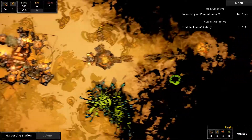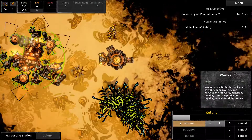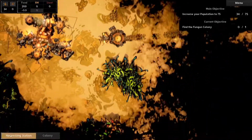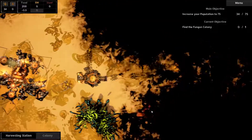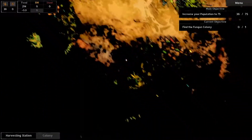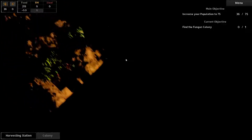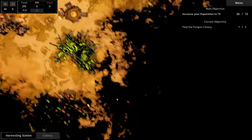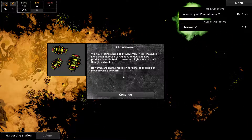Can I make them auto-harvest? We could always use more workers too, right? And I guess we'll just start spreading everywhere. That fog is getting really thick over there. Where should I expand next - anything cool on the map? Not really, not that I see. Okay, so that harvesting station is done. Glow worms - these creatures have been exposed to radioactive dust and now produce fuel.